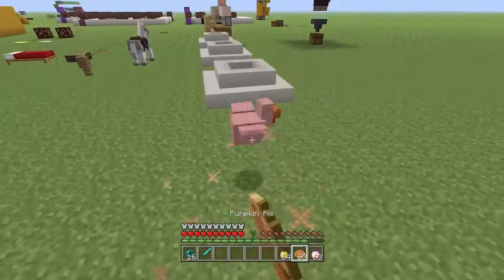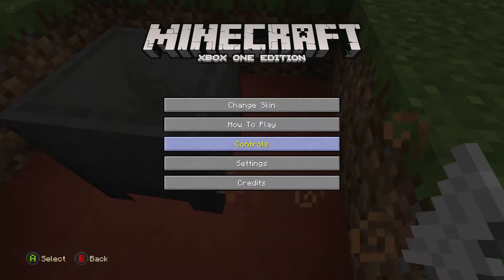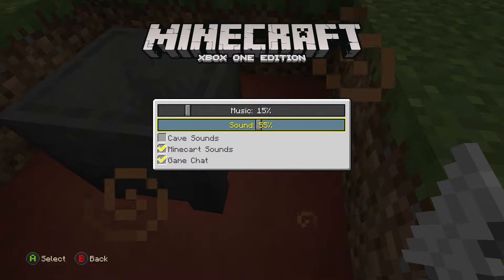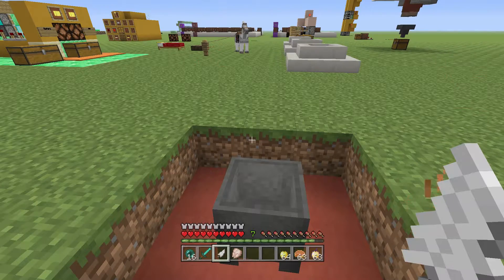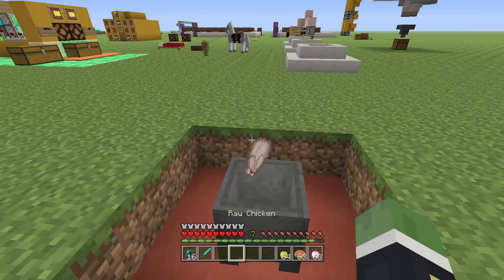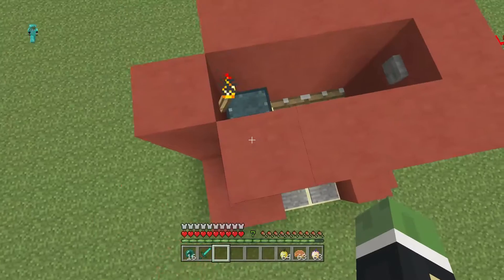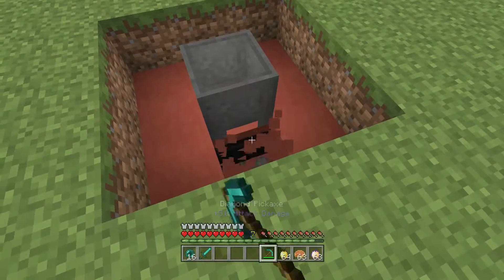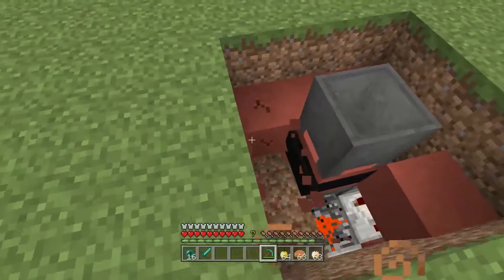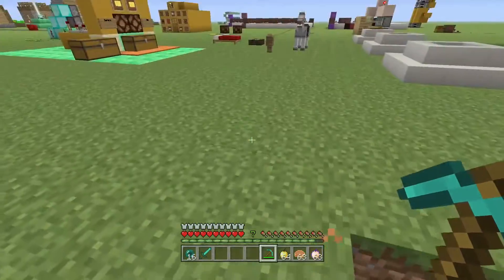Over here is my trash can. For example, if I kill this chicken and take its remains and I don't want it, all I need to do is throw it in there and you'll hear it click — and that means it's gone. Behind here you can see it's leading to a lava pit. It falls into a dispenser which takes it back and then drops it into the lava, dispensing the lava.